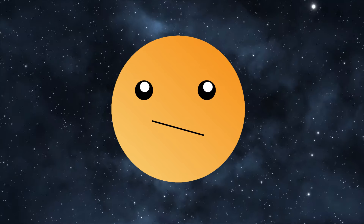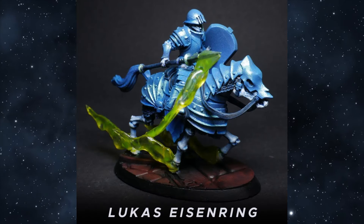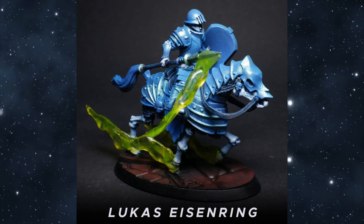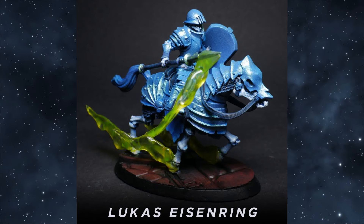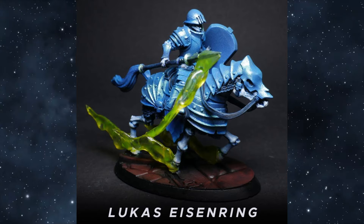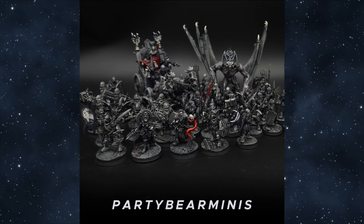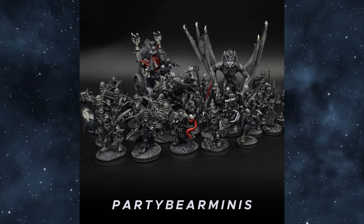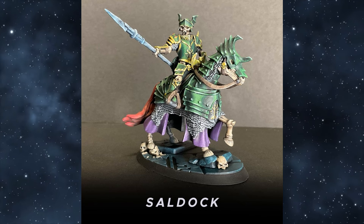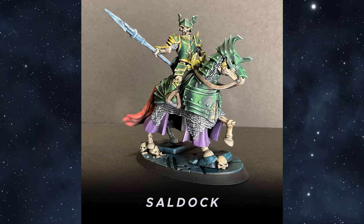First in the Solo category: kudos to Lucas for adding additional elements to the model to make it truly unique. I have no idea what he used for that ghostly smoke or ectoplasm, but painting the entire model in a ghostly color and then adding the wisps of green spirit on the spear and the hooves is a really unique idea. In fact, the submission that won the army painting category entirely did something very similar. Good job to Lucas there.